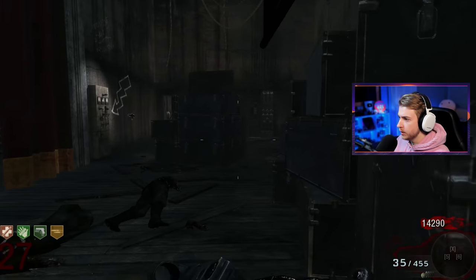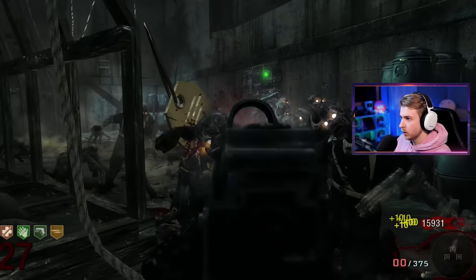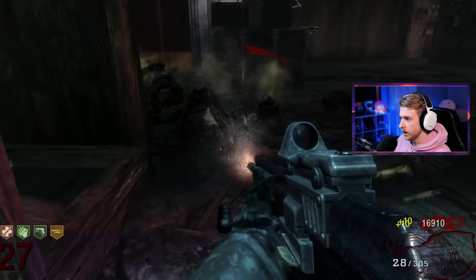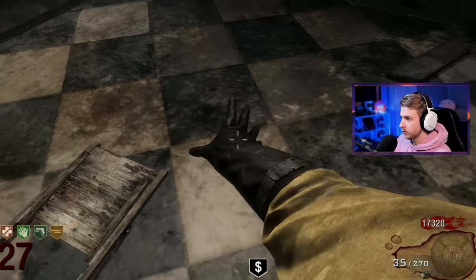Now let's try to shoot for 30 — why not? Do the zombies ever become sprinter zombies or do they stay around this speed? When do sprinter zombies start becoming a thing? Oh a fire sale? Let's go. Maybe we'll hit that up in a second. We have not gotten a wonder weapon yet in Black Ops 1 — let's try it.